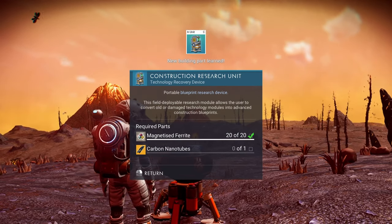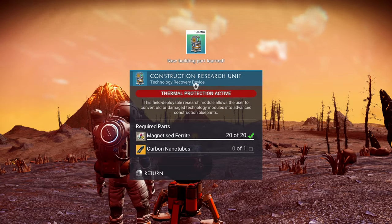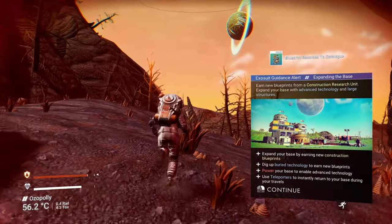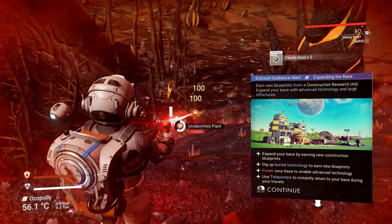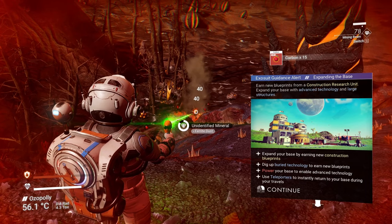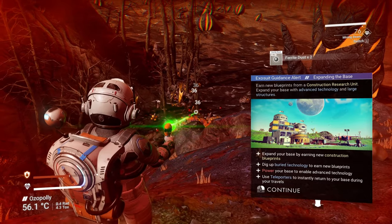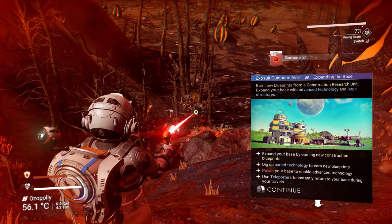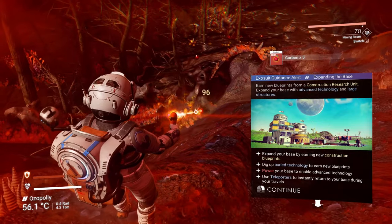Construction research unit — so this must be a machine. Old or damaged technology model to advance construction improvements. Nice. So I need carbon nanotubes, so I'm definitely going to need more carbon. I want to finish up those walls. Let's get those trees — just looking to see which one gives me a bigger number. Looks like that one is a good one. Oh, there's a bunch of plants right here.